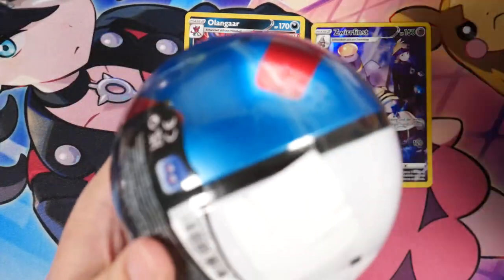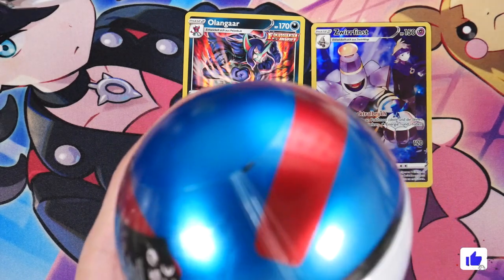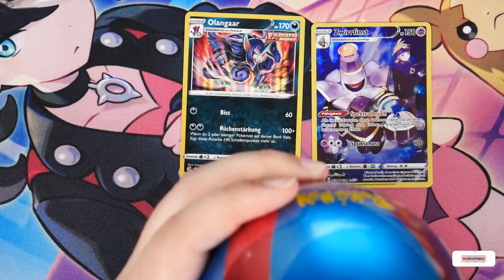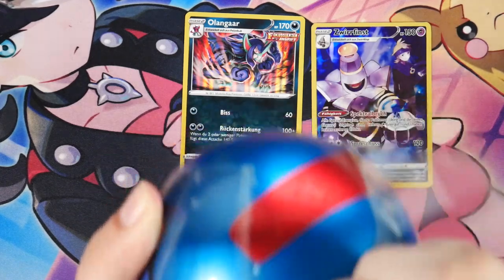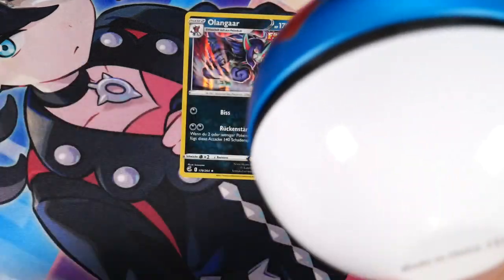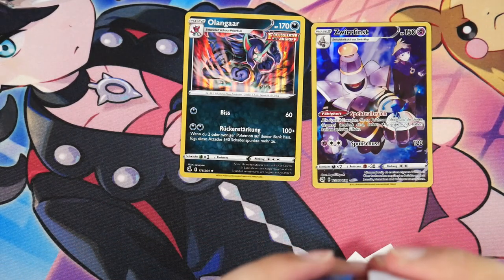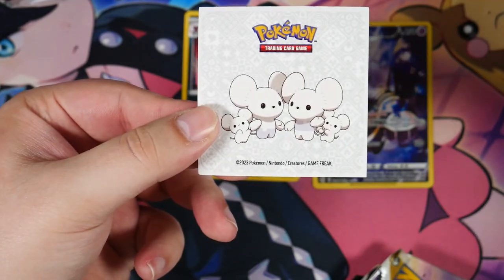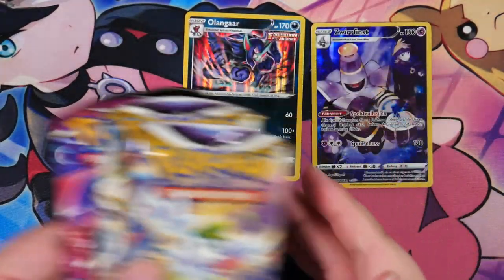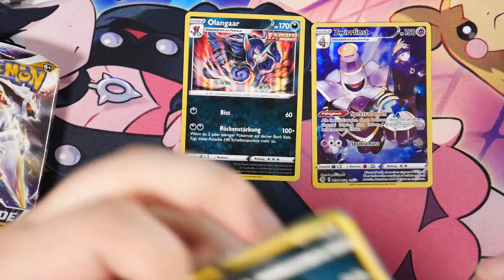Let me cut the Great Ball tin open as well. Actually, I think there's something to rip them open right here — you just have to be very strong. You don't even have to cut them open. This should have the exact same booster packs. Not sure about the stickers — maybe those are different. I can already see the Primeape sticker is right here. The stickers appear to be the same, and the booster packs as well. So without further ado, let's open some more Brilliant Stars.